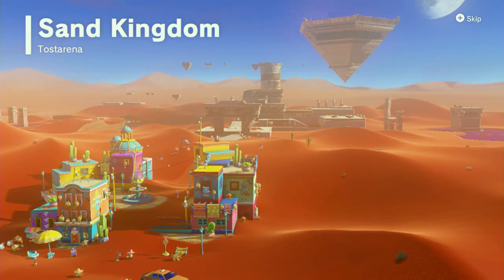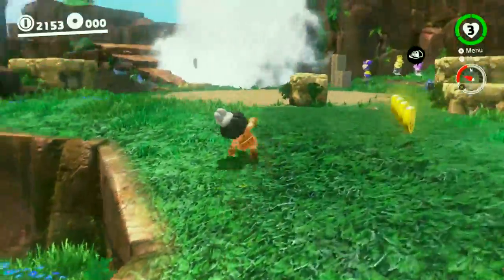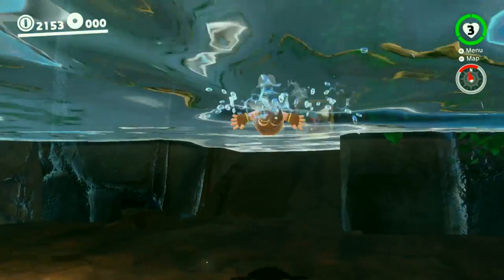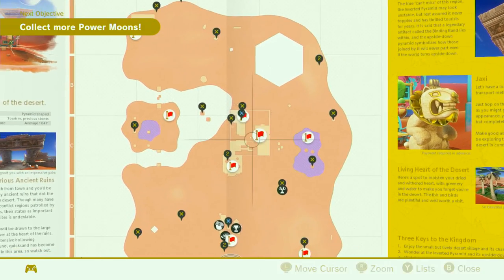If you've finished the story and want to find all those sneaky hidden war paintings, then stay tuned. The first painting is in the Cascade Kingdom right at the start of the level — follow the path around to the waterfall, and in true video game cliché, there is always something hidden behind waterfalls. To find the painting in the Sand Kingdom, simply walk to Tost Arena Ruins Sand Pillar.